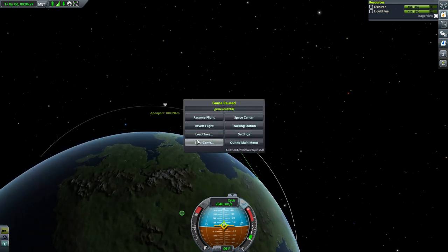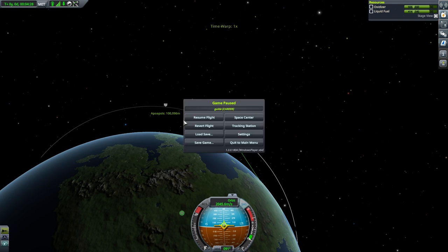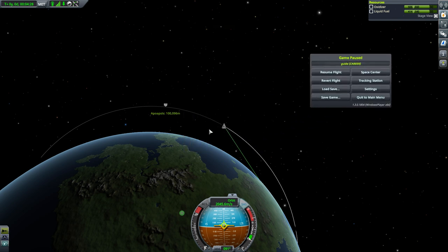We're stopping here. Normally we'd coast to apoapsis and start our circularization burn, throttling down if the apoapsis keeps moving away. In the next episode we're going to talk about how to plan that maneuver with maneuver nodes to gain more efficiency. Thank you very much for watching, folks, and I'll see you guys next time.